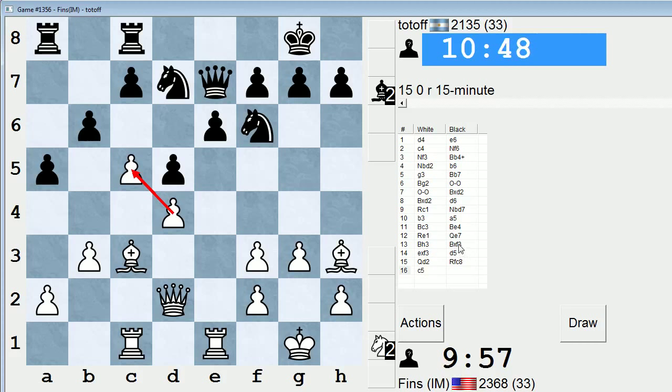Taking on f3 on move 13 was a big decision for black — that's the type of move that is going to echo throughout the game. Voluntarily giving up your remaining bishop and fighting with two knights versus two bishops, black relying on their superior structure to compensate. Because almost always two bishops is superior to two knights, unless the position is extremely closed, or the knights are working particularly well with the initiative.